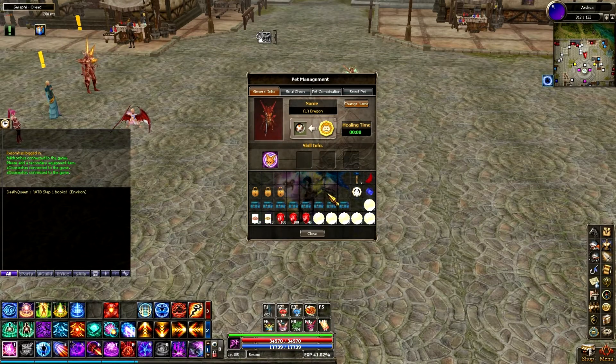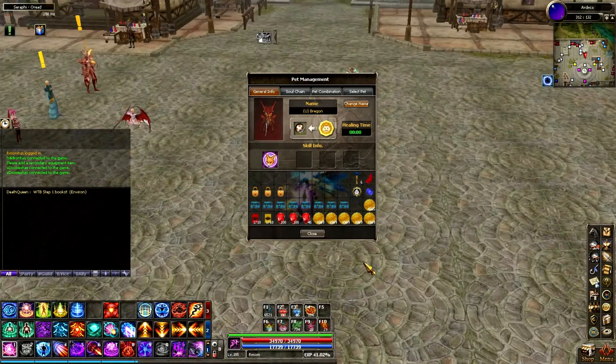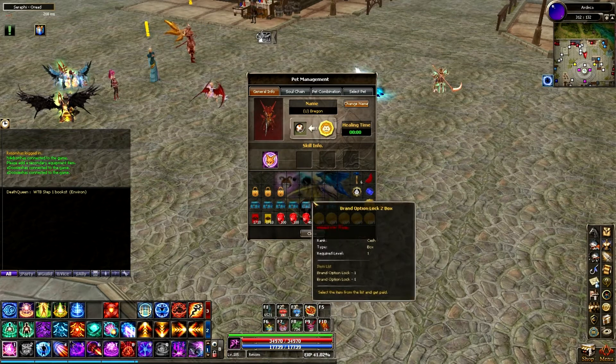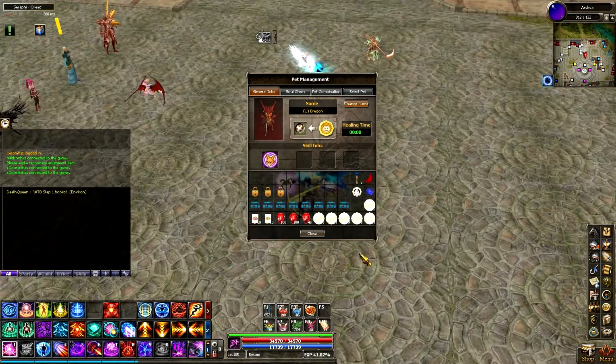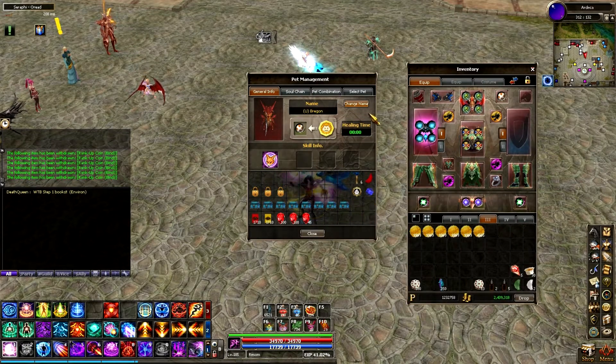This is really good loot. As a treat for you guys, I'm actually going to use all these brand locks in the video. I've got some things I want to brand, and I'm going to be doing that. But first, I want to use these rank-up coins, so let's go ahead and throw these in my inventory.